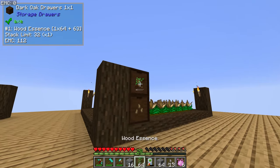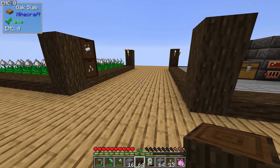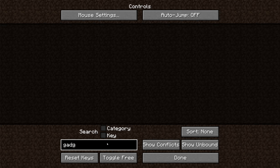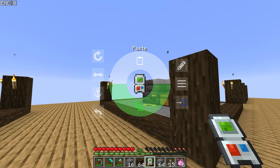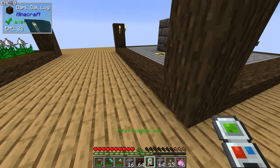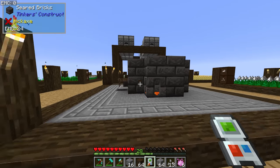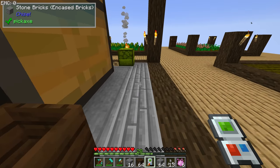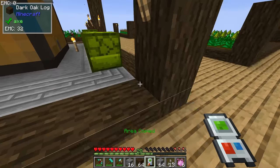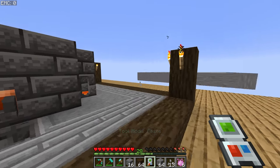I'll grab some dark oak as well and get plenty of that. To open the copy-paste gadget menu, go to Options, Controls, type 'gadget', and find the settings menu — by default it's set to G but that's conflicted, so I've changed mine to numpad one. You can change it to whatever you like. We set it to copy, shift right-click on one corner, and then right-click on the far corner. It says 'area copied.' We have to be careful not to accidentally copy the smell tree.